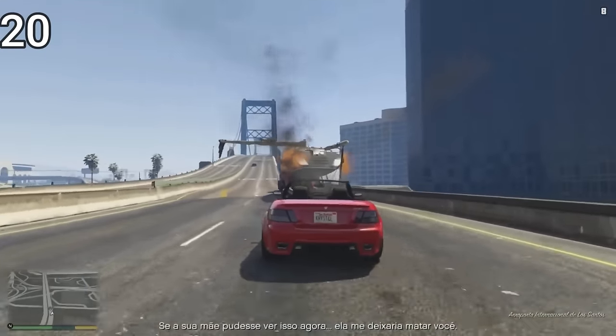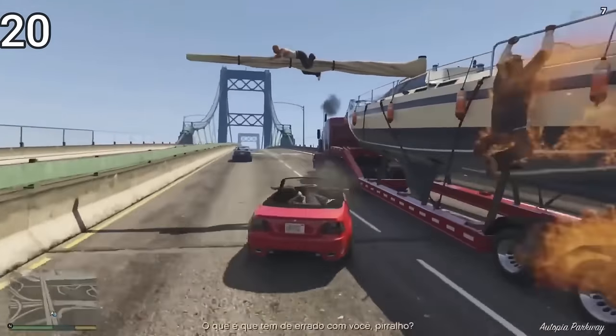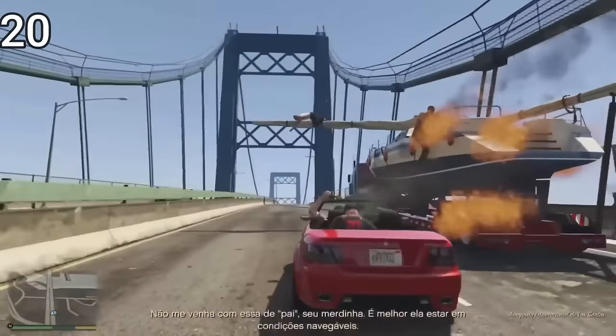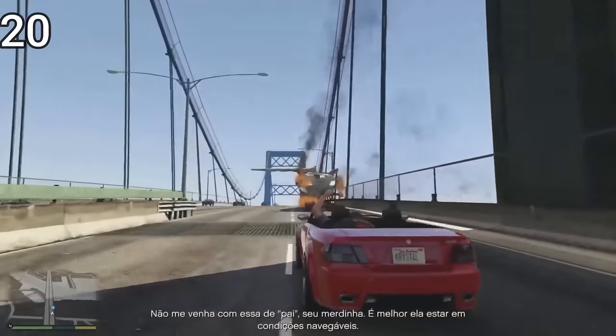In this part of the game, it's the only mission where we can put three people in a two-door car. This happens because instead of Jimmy entering through the door — which supposedly wouldn't exist — he falls over and stops right in the backseat.